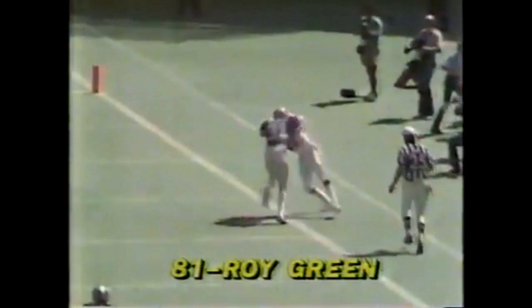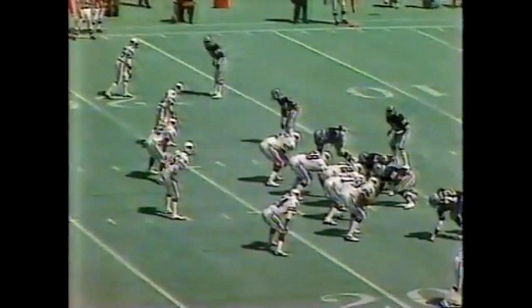Roy Green began last year as a nickel back. The stutter step move again — first and ten at the seventeen, fifty-eight seconds to go. Running play off the shotgun and O.J. Anderson gets inside the ten. Use that timeout.